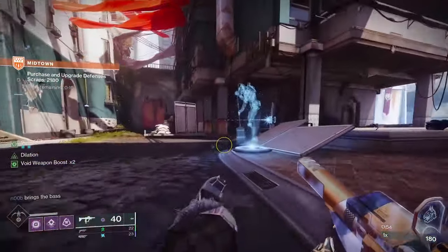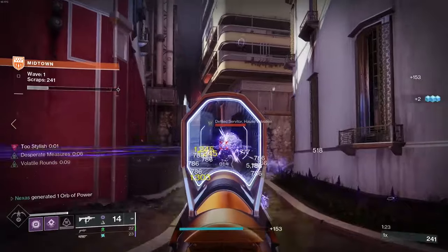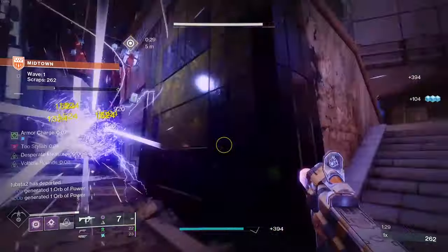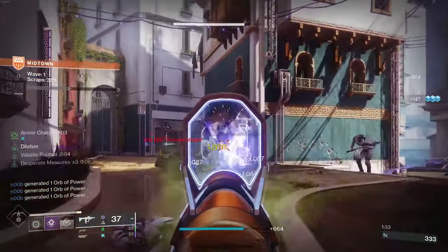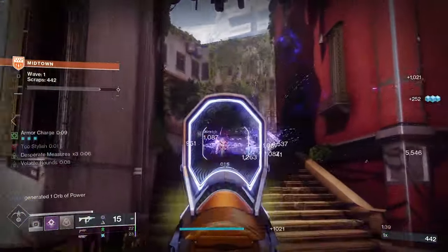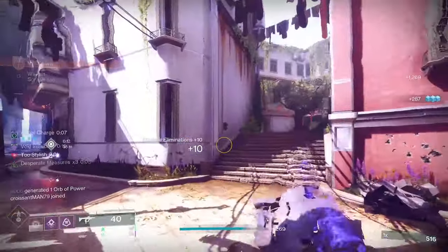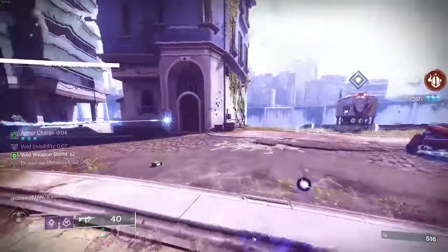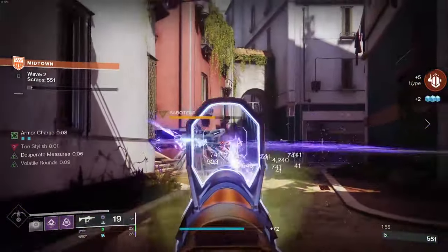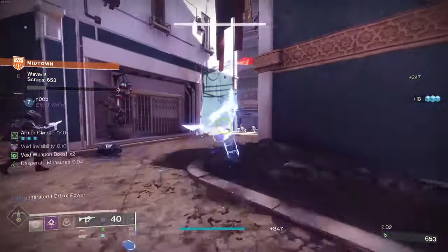In PvE it's going to be really nice with either Desperate Measures or Frenzy — Frenzy is basically always procced. When you pair that with Gyrfalcon's volatile, this is just going to be really nice. Desperate Measures is a flat 30% buff. Couple that with grenade kills and the Indomitability origin perk giving extra grenade energy on kills — it's a recipe for carnage. And with volatile, every void weapon just becomes a god.